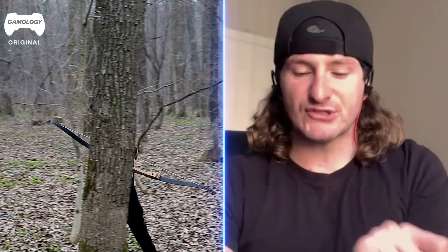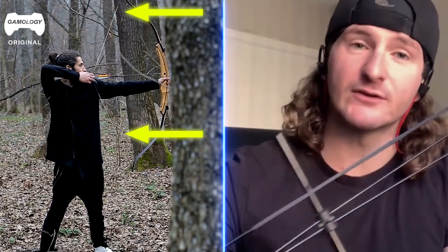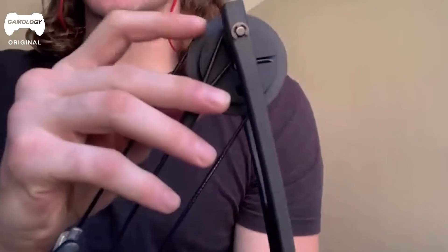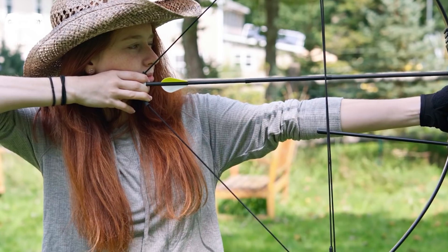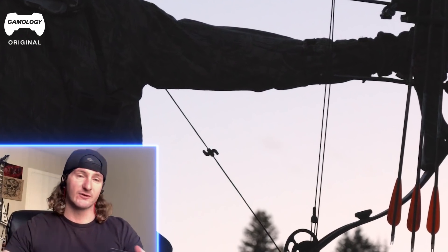A recurve bow is just simple — one end of the string attached to the other end. Whereas the compound bow is more technical. Here you've got the eccentric wheel to give it more of a stronger pullback, more speed and endurance on the arrow when it fires. The compound bows are much more complicated than recurve bows.